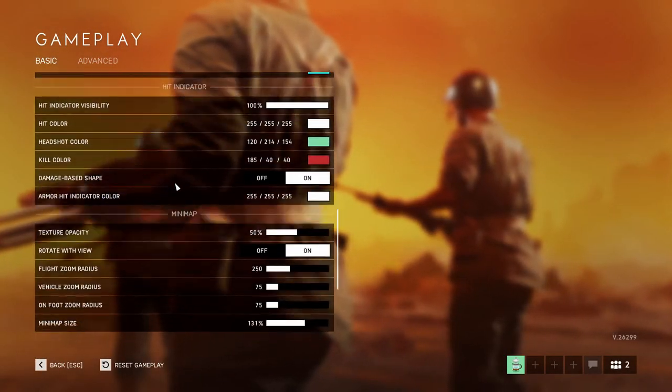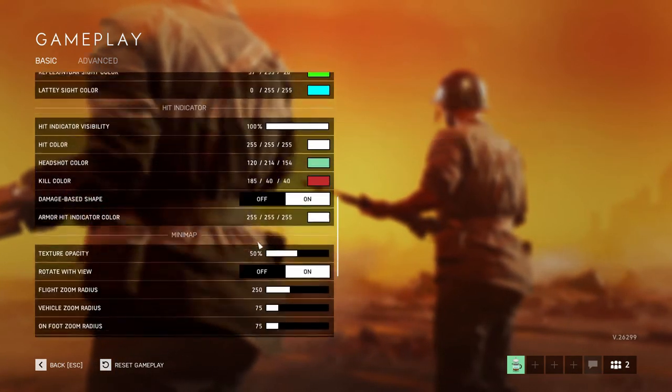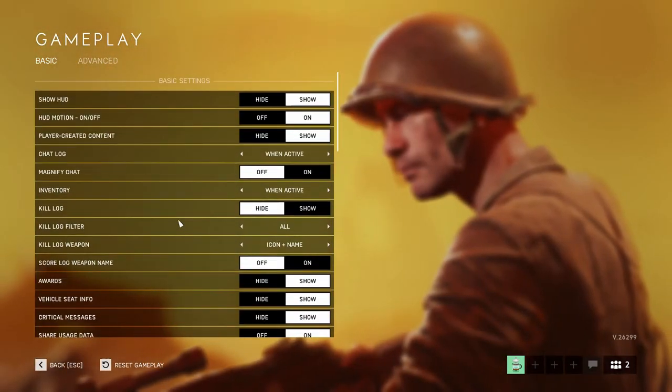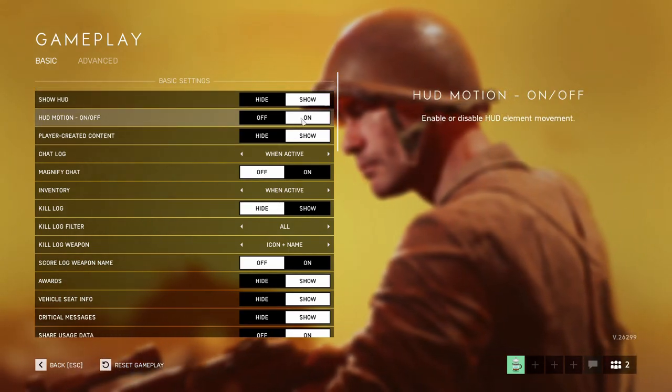The default values that ship with a game oftentimes are very, very wrong for what would better suit you as a player. The settings I'm talking about in particular here are the settings that affect gameplay stuff like HUD, minimap, video, and audio.